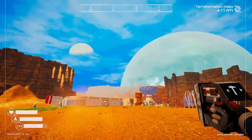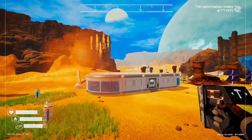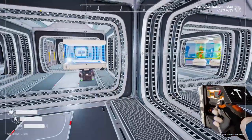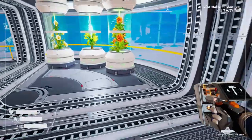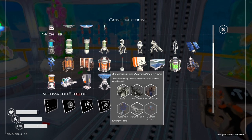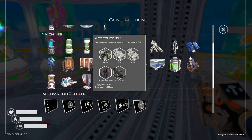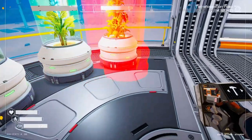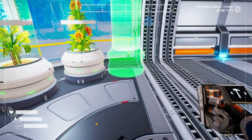My planet's getting pretty hot, so I'm not finding ice anywhere anymore, which is going to be pretty difficult for making oxygen producers because you need ice to make those. Let's see if we still have enough ice to make one more. Yeah, we do still have enough ice to make one more, so we can get it through.